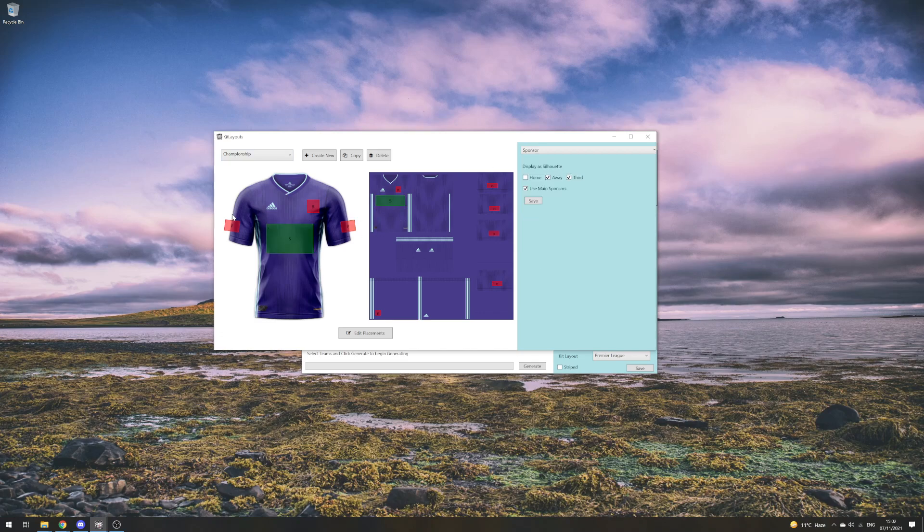You can also include the 'gamble responsibly' patch that is currently on all kits. You can mix and match layout types — you've got the option of a sponsor, a badge, a text patch to put in the team name, short name like 'City' instead of 'Manchester City', team initials like 'MCFC', or a patch. Those are the options available within the kit layouts.